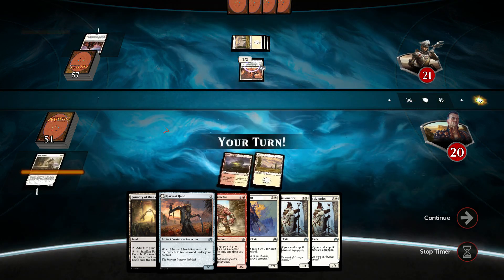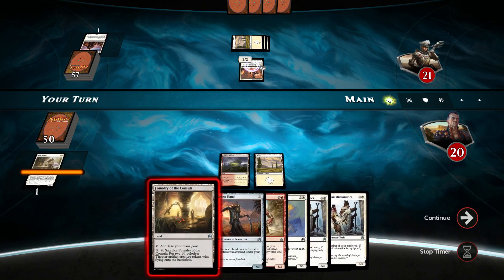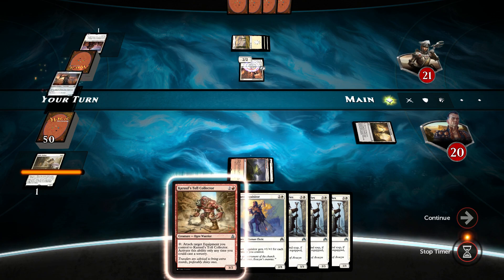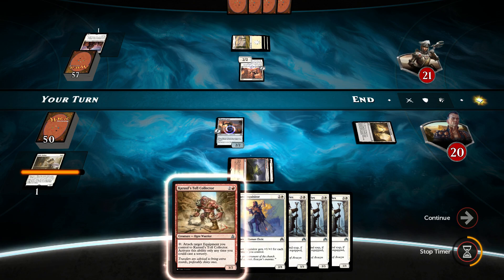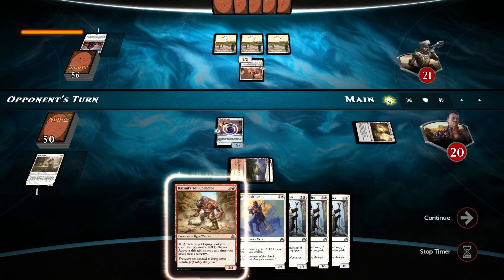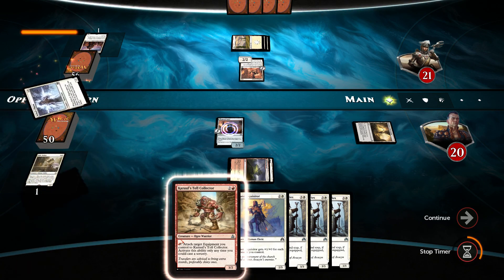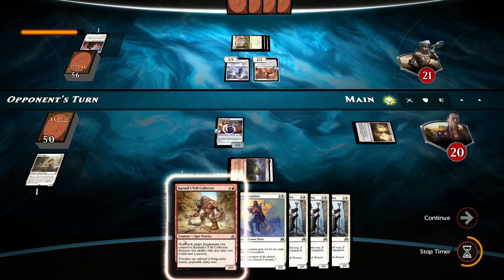Hanvey Militia Captain — not worth it, especially not once he becomes a cult leader. Well, this kind of sucks. Let's do Harvest Hand. So far so good. Kazultol Collector — I'll play Kazultol Collector just because his equip cost is zero, making things a little bit better for us. And we might be up against an Aura deck. Could it be? We'll see.